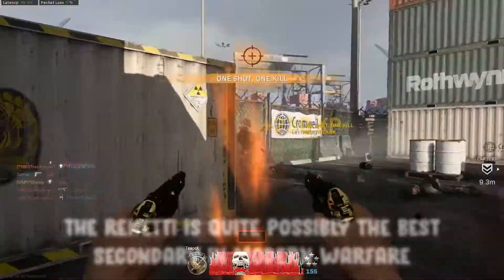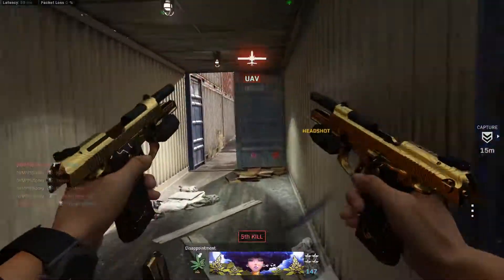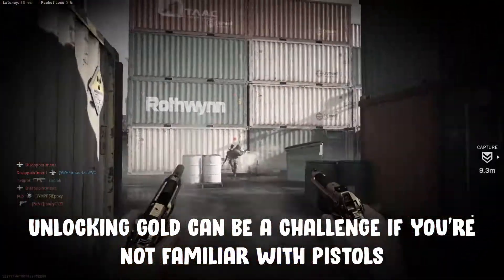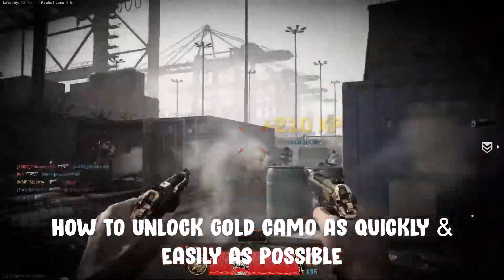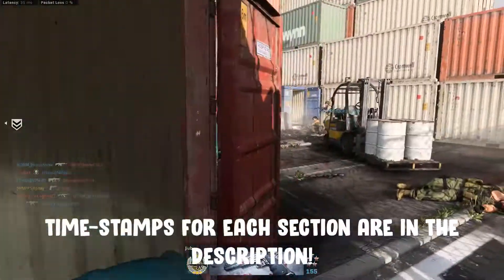The Renetti is great fun to use and is quite possibly the most powerful secondary in Modern Warfare right now. As it's a pistol though, going for gold can be a challenge if you're not used to exclusively using a secondary in multiplayer. Fortunately, this video is going to be showing you how to unlock gold camo quickly and easily, covering the ideal class, best game modes, as well as various tips and tricks for each camo challenge.